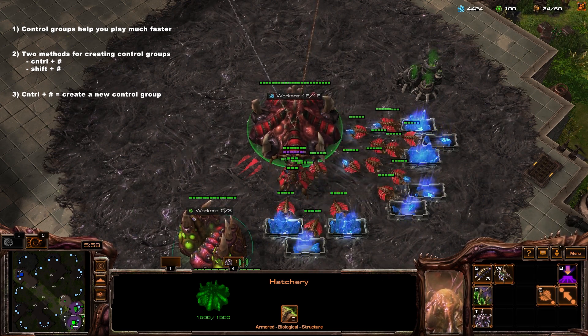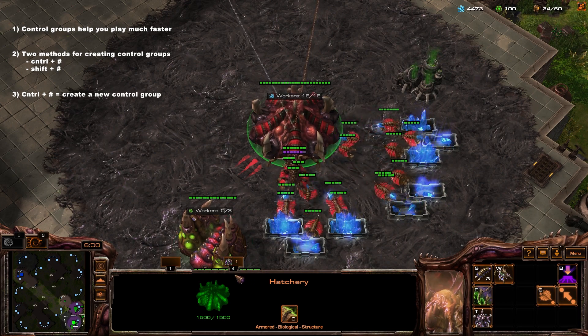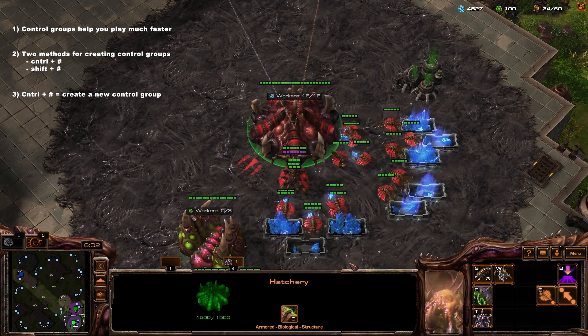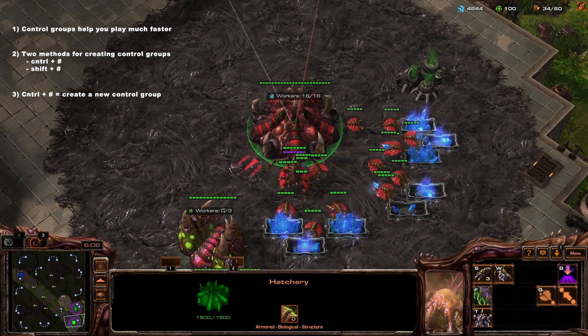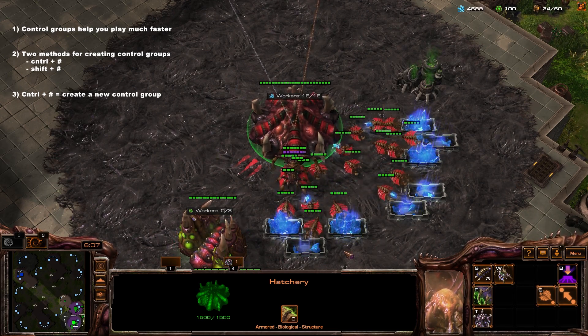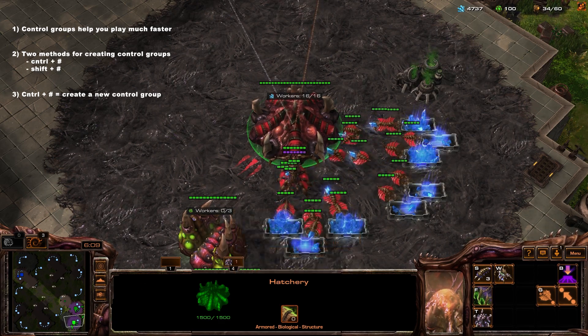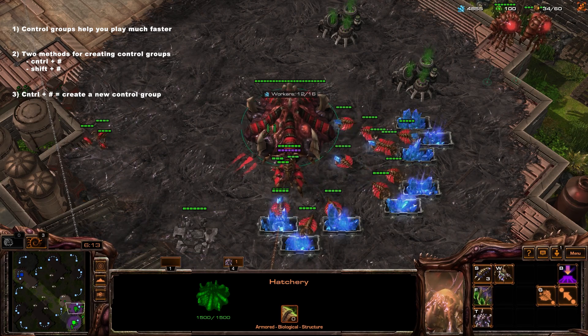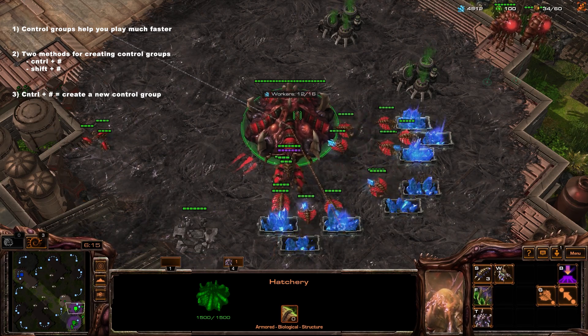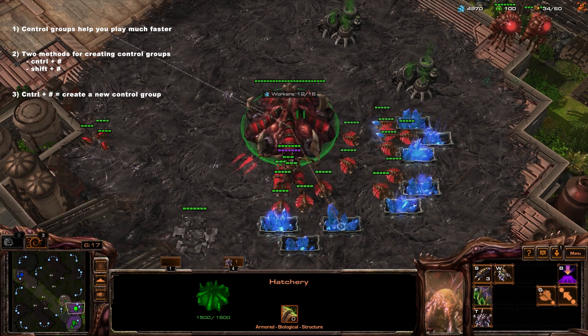As you can see down here we have all our control groups — a lot of them are hidden, you have from 1 to 0. Number 4 has popped up as a hatchery; you can see by the little picture. The number beside it shows how many hatcheries are on that key. Currently we only have one hatchery, but we can actually set up both hatcheries on this key as well.